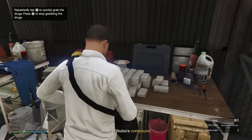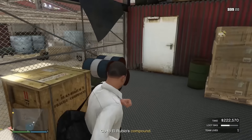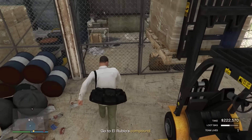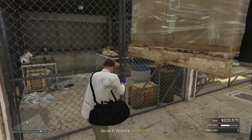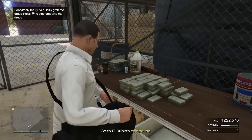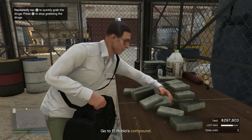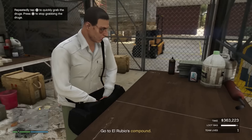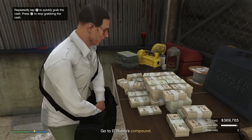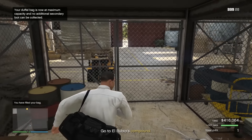We're going to grab the Coke first and fill our bag — that fills up half of it. Then the green stuff is going to give us the second most amount of money, so we'll take that next. The green stuff is going to take up one third of the bag space, so we've got a little bit left over and we'll fill that up with cash. Normally one full stack of cash will take up a quarter of the bag, so we won't have room for all of it, but we'll just take what we can. There we go — we're at $416,000 and we're not even at the main objective yet.